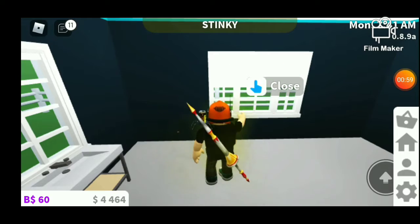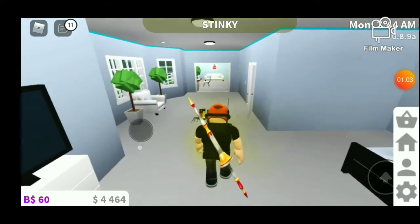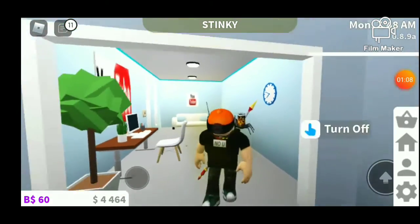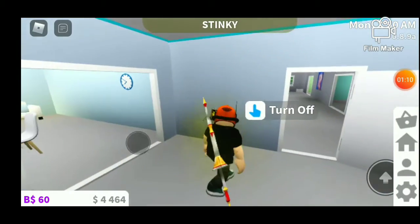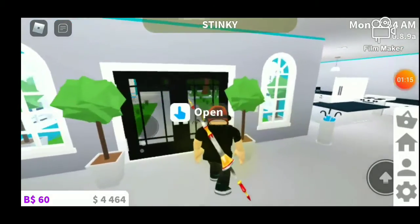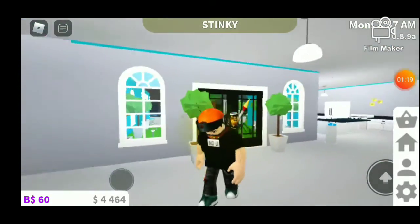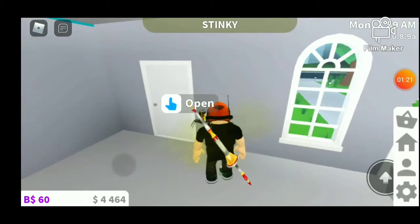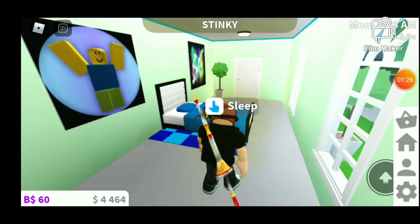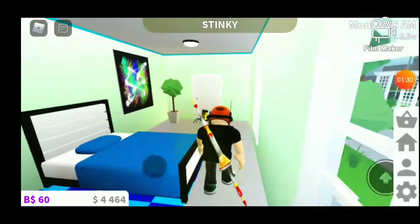Here's the bathroom, which you can have privacy lines in. And then this is my office — I've renovated it a little bit. Someone's knocking on my door... okay, they just left. And then this is the last thing I added: a small bedroom, just to make it look really good.